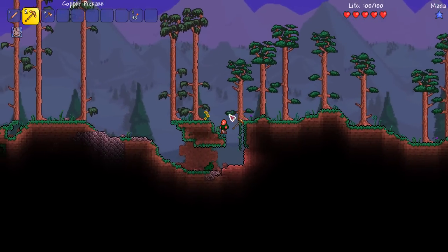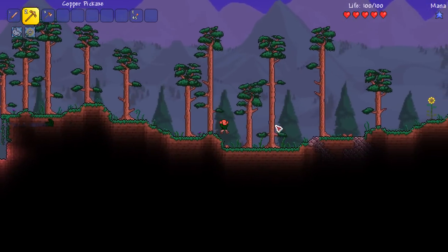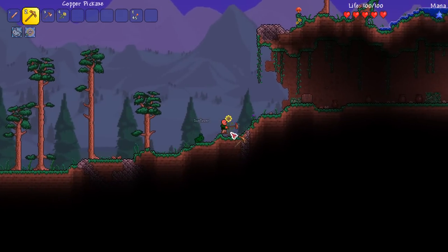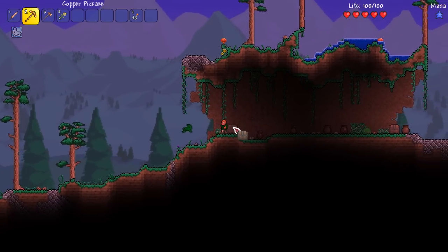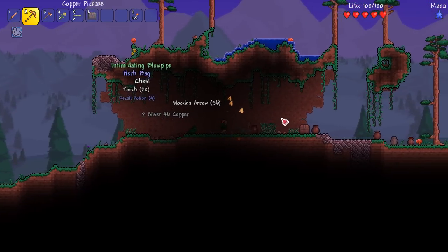Got a little pot here — not bad — and a little heart in there as well. We're only on 100 health though, so it's not really going to do much for us now. Got some sunflowers which we can bring with us and put next to our house — that should stop enemy aggression. Right, got another herb bag — we really are going with a herby kind of bag approach, aren't we?